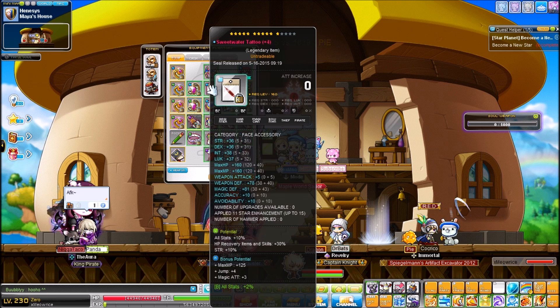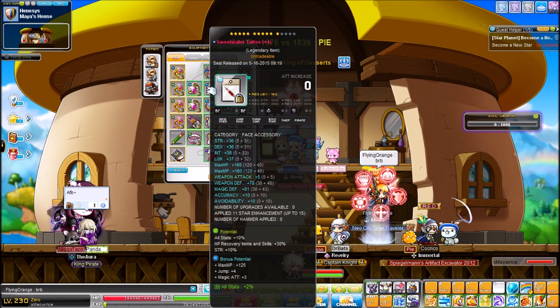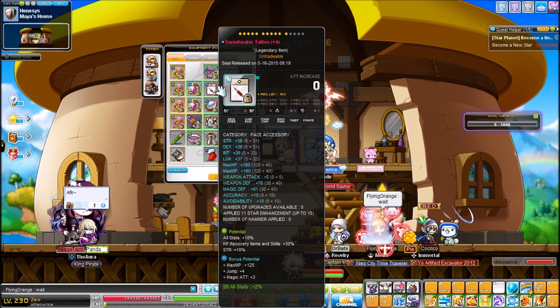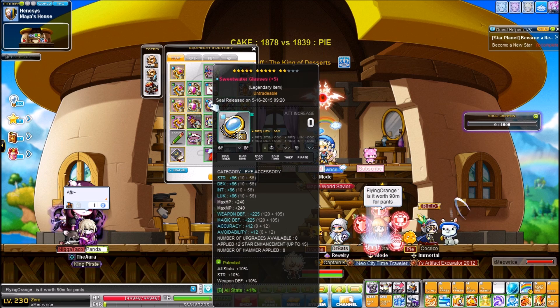My Sweetwater Tattoo is 20%+2. It's not even that good — failed scroll — and honestly at this point it's just a placeholder until I get some more money. And yeah, so then there's my Sweetwater Glasses.